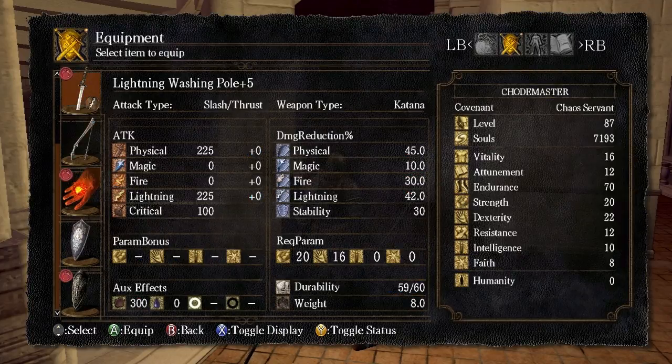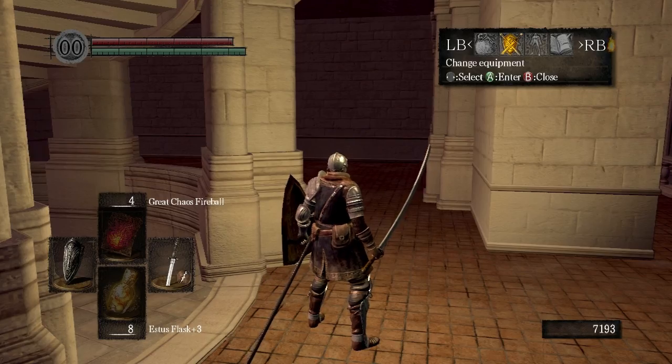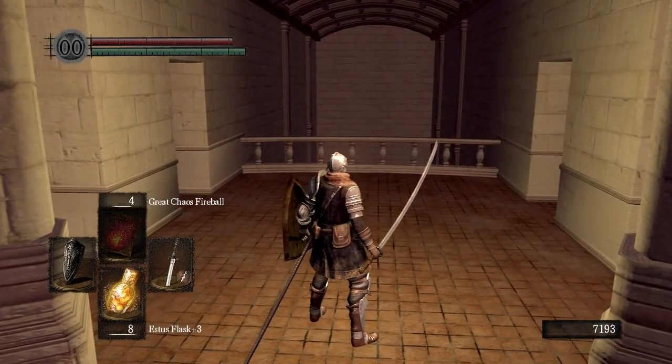I've upgraded the Lightning Washing Pole to plus 5, and like I said, all the armor pieces to plus 6 or plus 8. So that's what I've done off screen.